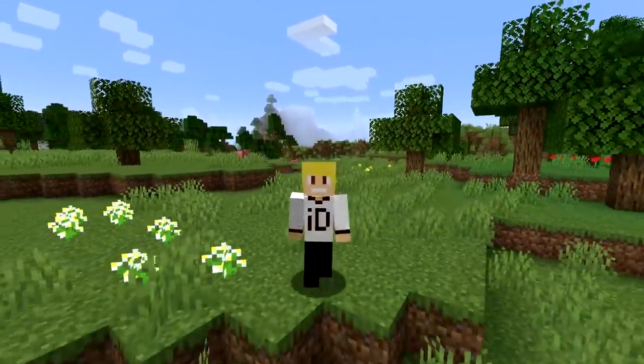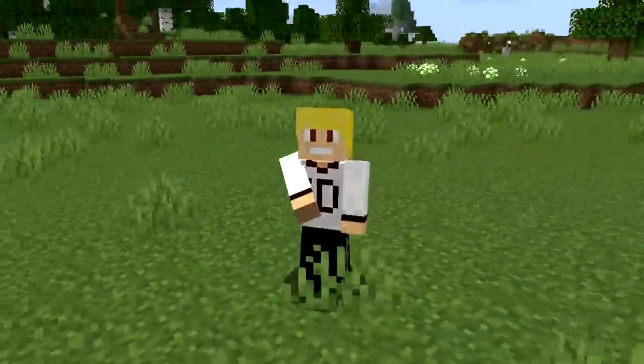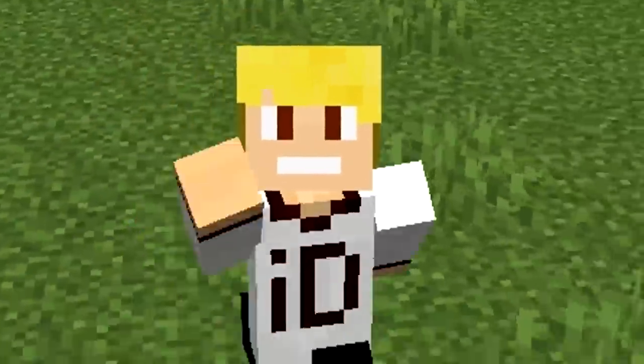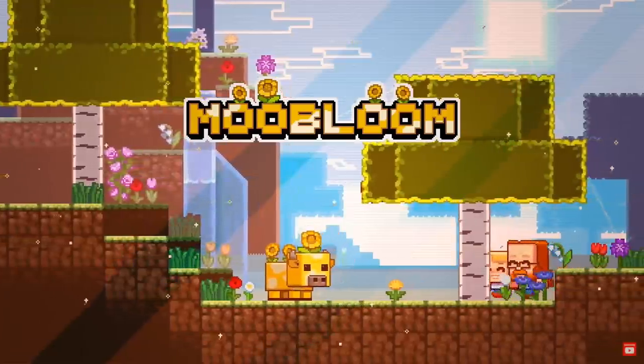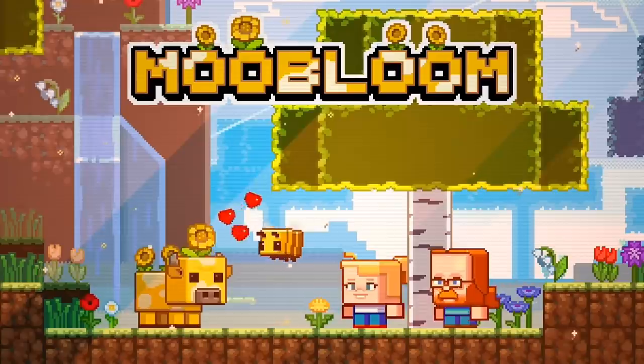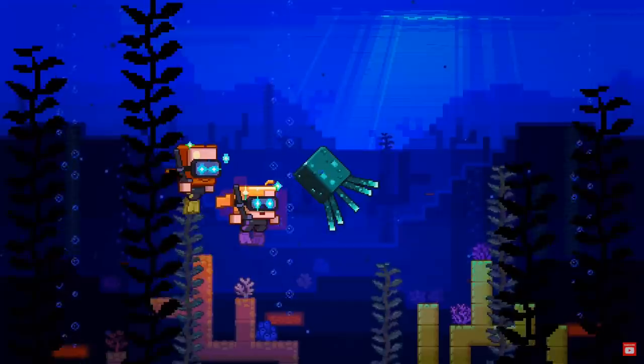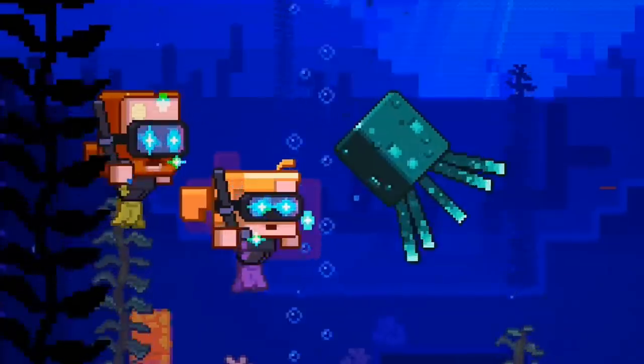Another new mob is being added in 1.17, but this mob was part of a mob vote between two other mobs. The three mobs in competition were the Moo Bloom, the Ice Ologer, and the Glow Squid.